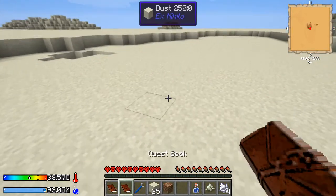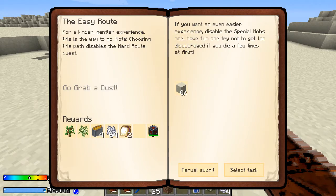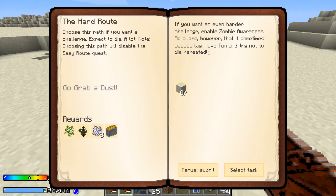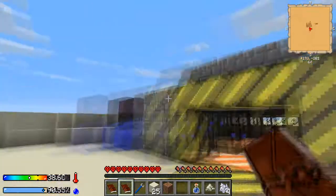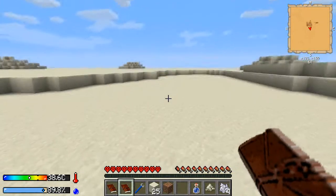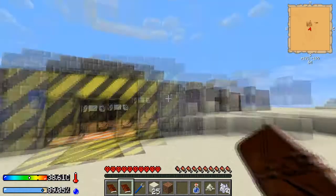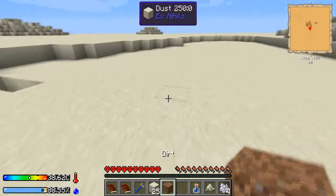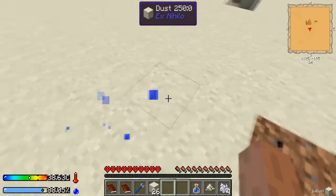Next you're going to want to choose either the easy path or the hard path to get your first sapling. I highly recommend the easy path because you get the shell constructor, which gives you an extra life. Because this is one of those hardcore packs where you die once, you have to start over. Luckily the pack is smart enough that you can just create a new world and it'll generate exactly the same every time. But I'm wasting time and that's what killed me last playthrough.